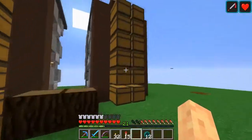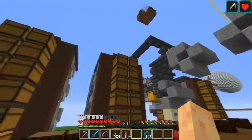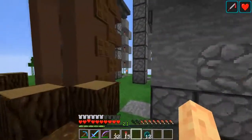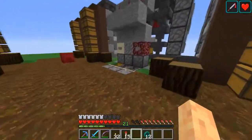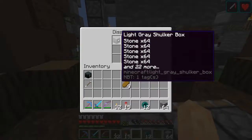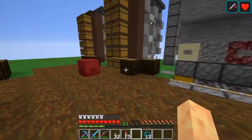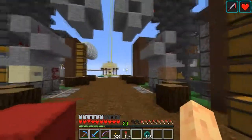Hello everybody and welcome back to Hazecraft. As you can see the storage system is done. I streamed on Monday, we collected some terracotta and also went to the end to collect a bunch of shulker boxes to start filling up these modules. We got the option to take out just a stack of items or take out a whole shulker box worth of items, which is amazing. We got dirt, cobble, smooth stone, sand, gravel, and netherrack — those were the six I evened out.